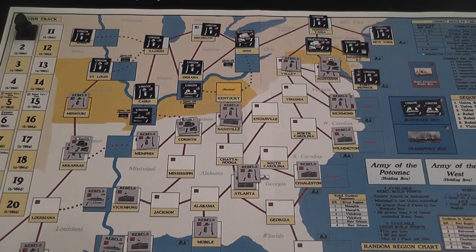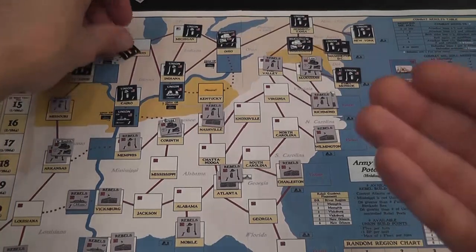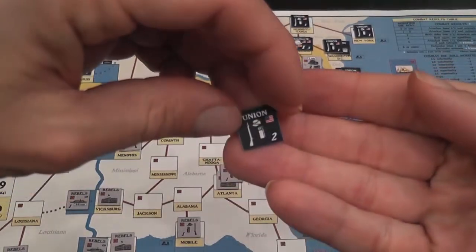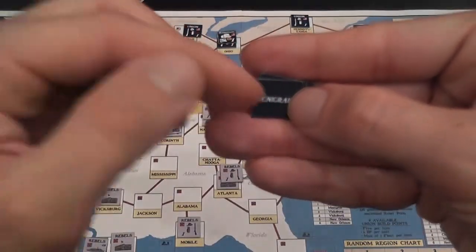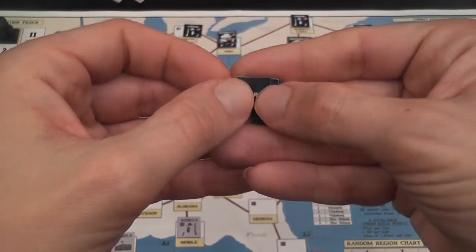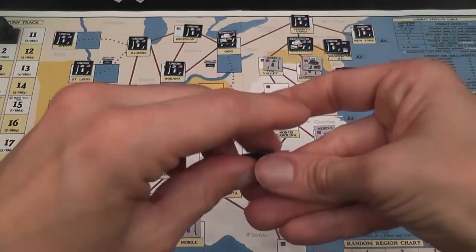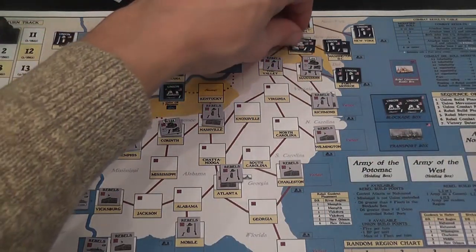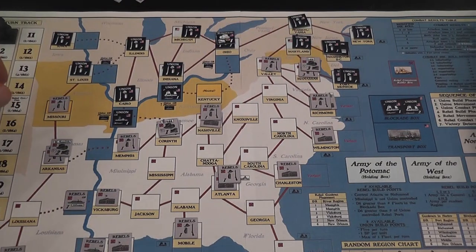Each turn is divided into a very simple, very intuitive sequence of play. First, you have a Union build phase in which the Union player always receives five build points. They can be used to build armies, forts, or gunboats — at the cost of one build point per army, gunboat, or fort. You can add a new general for the cost of a build point; you draw the general randomly, and sometimes you get Grant and sometimes you don't get anybody nearly as good. You can also, as a free action, sack a general and then spend a build point to replace them with a randomly drawn one — replacing McClellan with Grant is a really lucky thing.